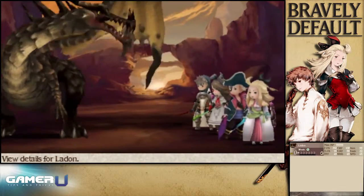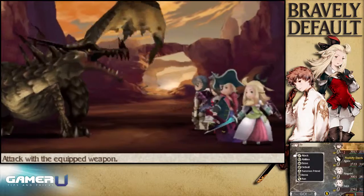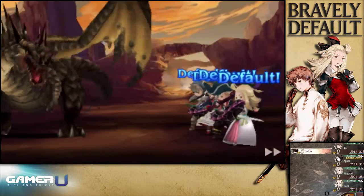As you may know, each dragon has their own elemental affinity. What you may not know is that these dragons also specialize in a status condition.